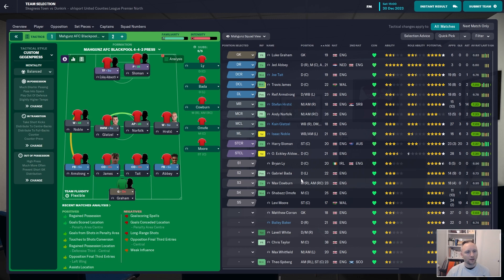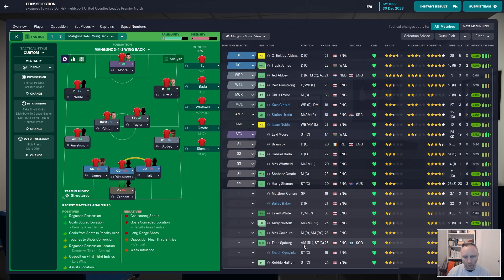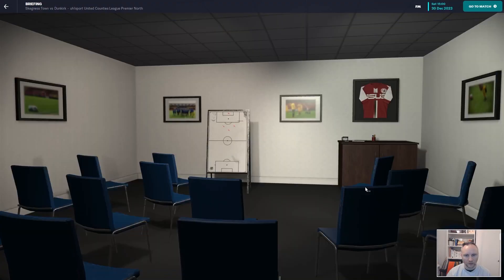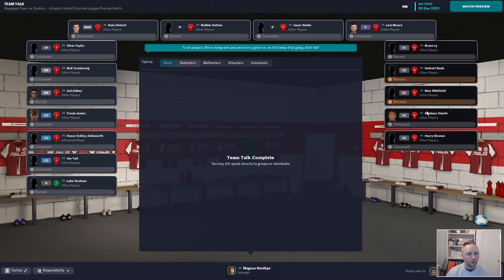Today is an away game against Skegness Town - they're 13th in the league, mid-table, so let's put in a good effort. I'm thinking about reverting tactics but let's do one more game with this, because we are creating many chances - we just didn't put them in last time. Chris Taylor in for Whitfield, Carbon out, and Atten on the right for this game. Wristage is off - we are trying to offload a few people in the general transfer window as well.